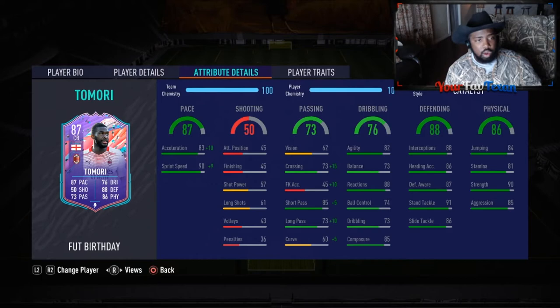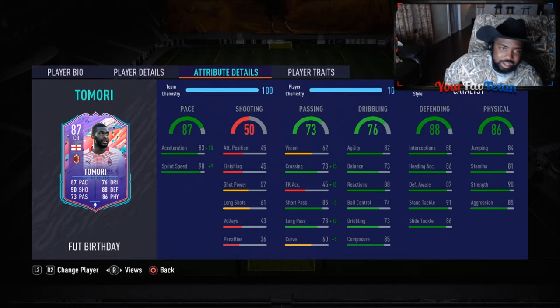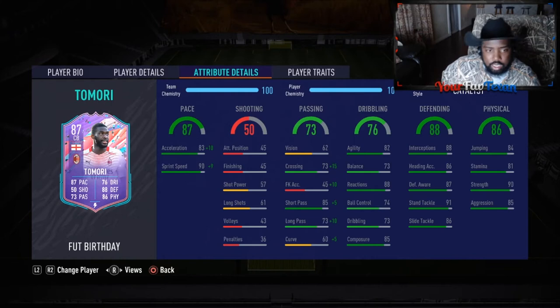83 acceleration and 90 sprint speed — opted for the cat chem style. There are a lot of different avenues you can go chem style wise with this card. Could upgrade the defending some more with the shadow, but the dribbling is incredible for a center back. Chose to put the cat on him to bump up that passing, with short pass at 90 and long pass to 83 on paper.